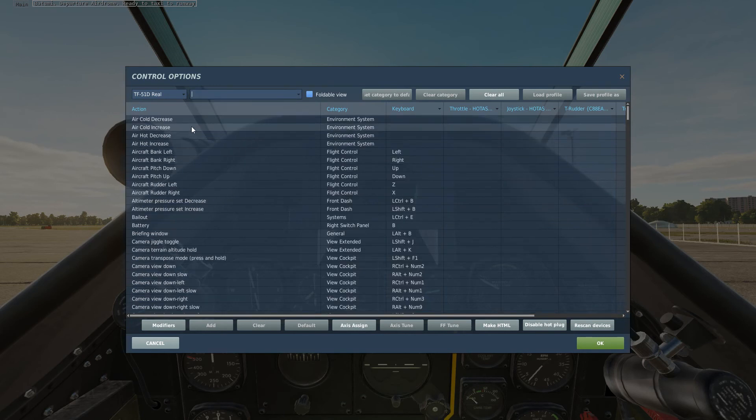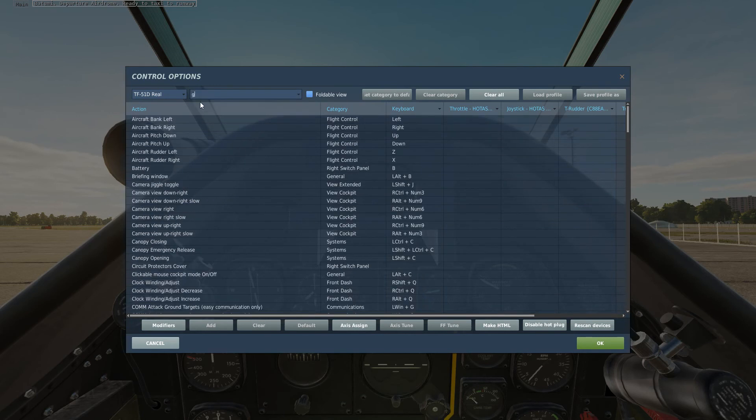Sometimes what happens is naming conventions don't always span across all of the aircraft, so you might have to search for some of these. These do work on the keyboard as well — you've got landing gear down, landing gear up, or a landing gear toggle. I've just set that to the pinky switch, which is the little lever on the Warthog. So with those put in, they're the major ones that you need to begin with.